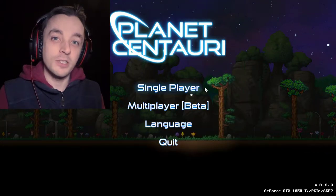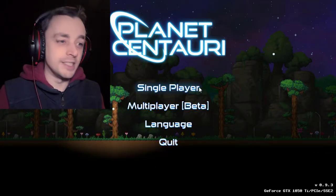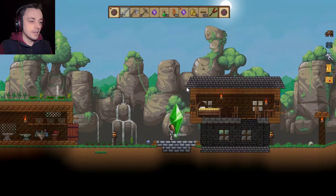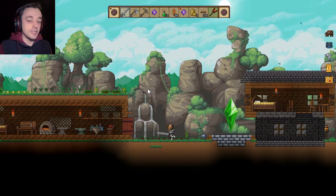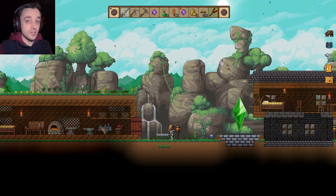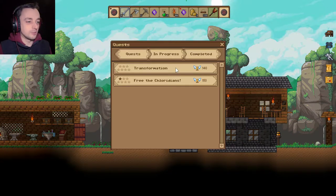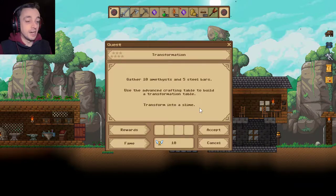Hello there, I'm OJPuzzleFroats and welcome back to Planet Centauri, where we are going to find out everything we can about the areas that are really far over there. But I also need to talk to this, because I haven't actually picked up the next quest. Transformation. Interestingly, I've learnt practically everything I can know about Transformation. Gather ten amethysts and five steel bars.